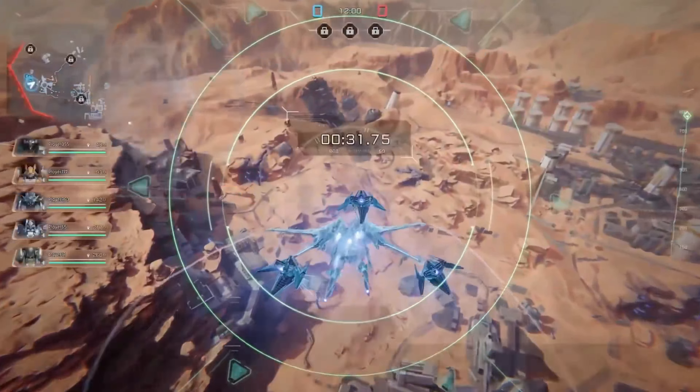Players can maneuver during their dive into the fight, controlling their landing spot at the match's start to open strategic options that can turn the tide of battle. Falcon excels in aerial strikes and reconnaissance. Pilots must be agile, coordinating hit-and-run tactics with teammates while staying under the radar.